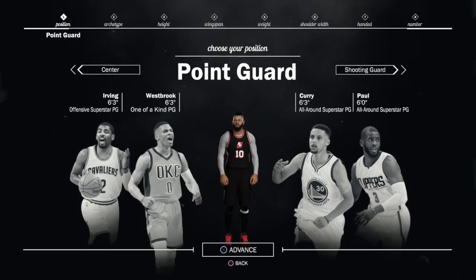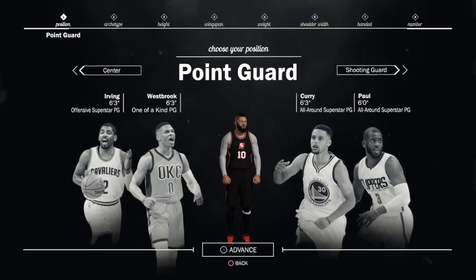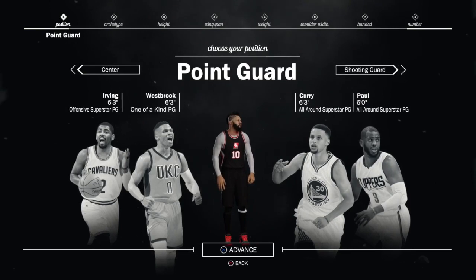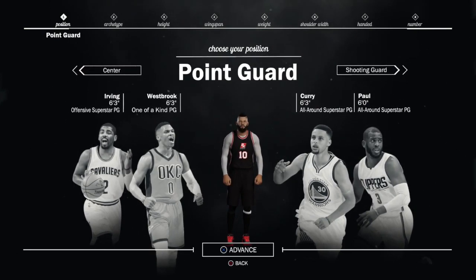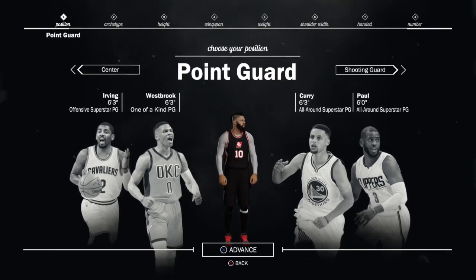This build is overpowered. If you want a sharpshooter who can dribble, who can speed boost, break out of animations, get open, and shoot the deep shot and get a green release almost every single time, you're going to want to go with this sharpshooter build.